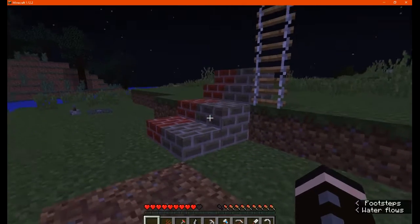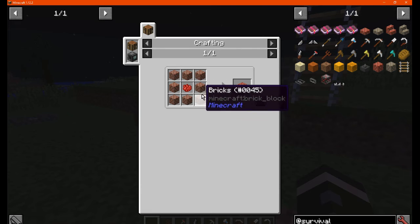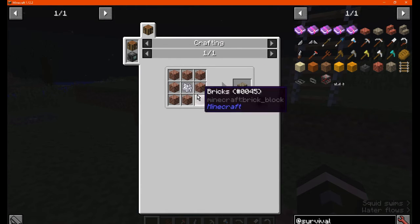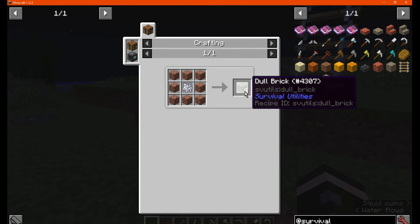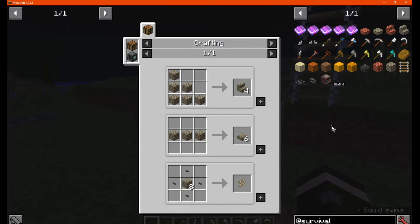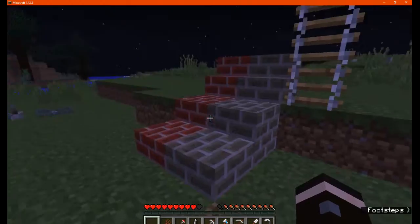You've got the bricks, which are obviously red bricks — bricks surrounded by rose red dye — and you've also got the dull one which is surrounded by bone meal. You can use these for stairs, slabs, or any other block types that come up for mod support.